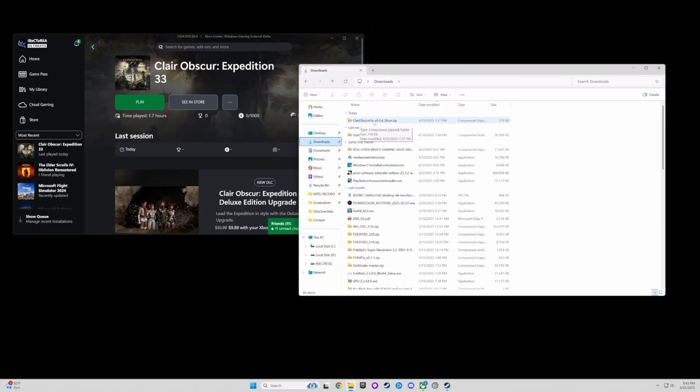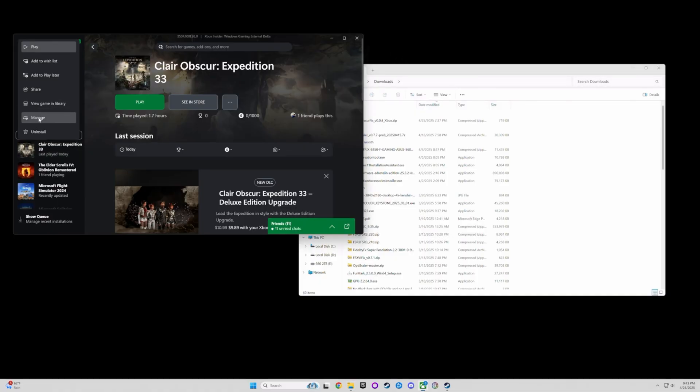Right here — ClearUp Surface and OptiScaler. Those are the files you're gonna need in order to do this. Let's start. Go to the Xbox app, go to the game, and hit Manage.